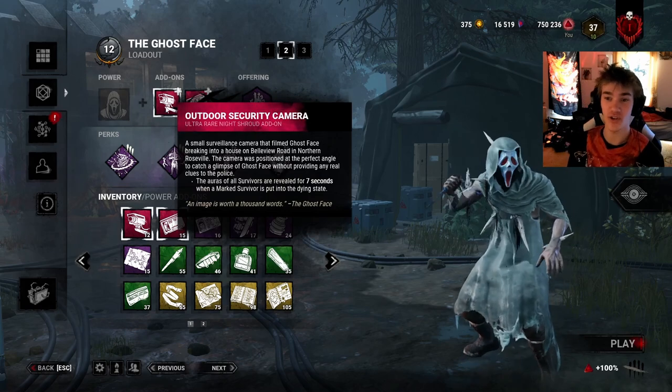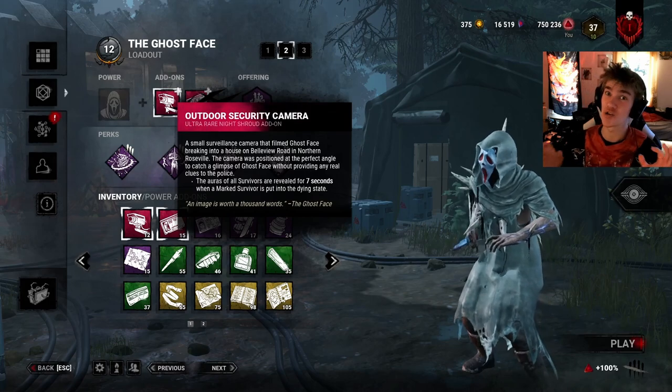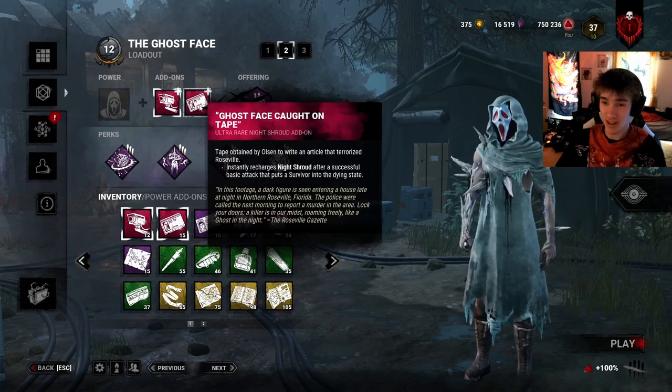Then I have this one, where the auras of all survivors are revealed for 7 seconds when a marked survivor is put into the dying state. So these two add-ons are, out of all the ultra rares, really good together — like, really good.